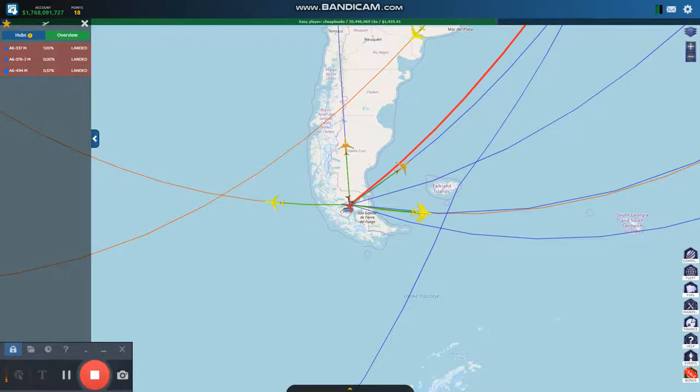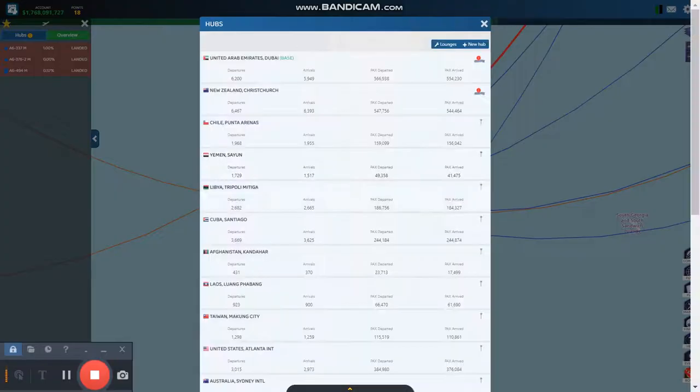This is Dave from Cheapbooks.com playing Airline Manager 4. I've got a problem with an aircraft — it's in Punta Arenas. Punta Arenas is okay, but when you've got high-capacity aircraft that holds a lot of passengers, you're going to run into problems. So I'm going to show you how I'm going to fix it.